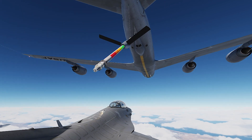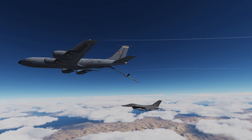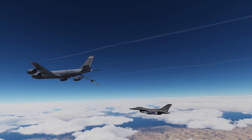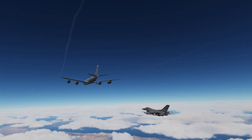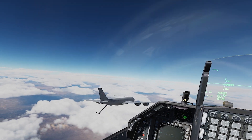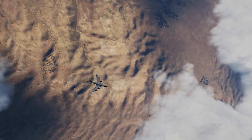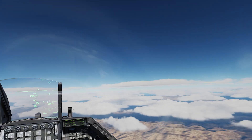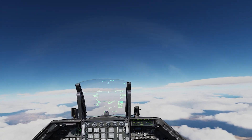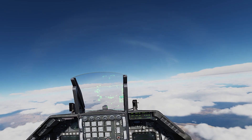Refueling complete — reducing speed, sliding slightly back, and into a waiting position. Moving to the right and then up into formation with the tanker. Sometimes the tanker does funny things — I have basically no clue where he's going. That last part is on Eagle Dynamics' table; we've set everything up correctly and the tanker decides to do something completely different, which is really funny.